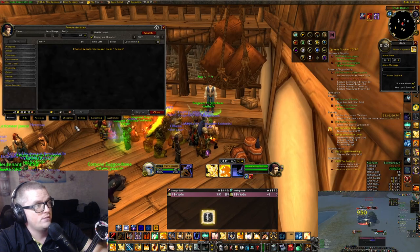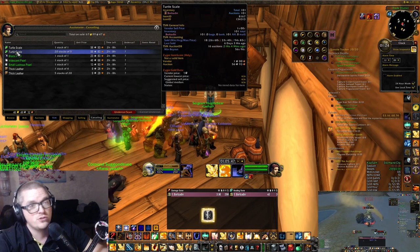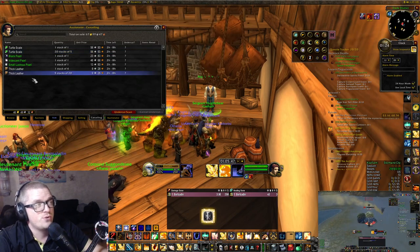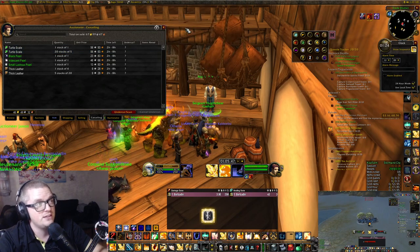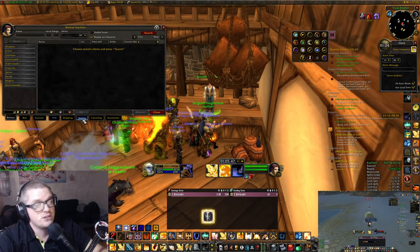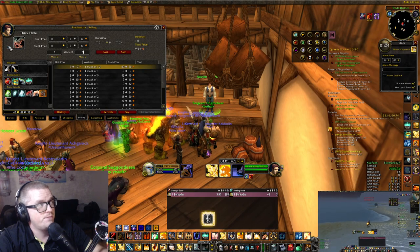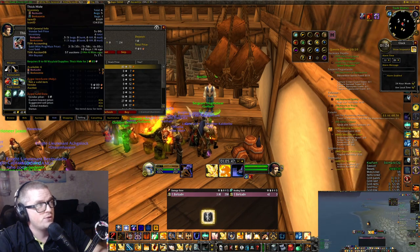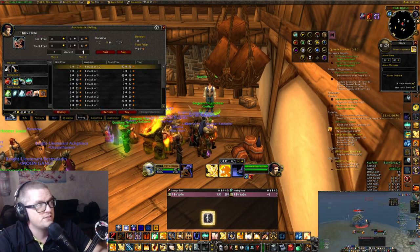I got 101 turtle scales. So if you have a leatherworker that is a very nice farm, because then you can make some turtle scale gear. I don't have leatherworking so I am just going to drop them on the auction house. And then there is thick leather and thick hide, which is not that great — I usually just vendor trash those.